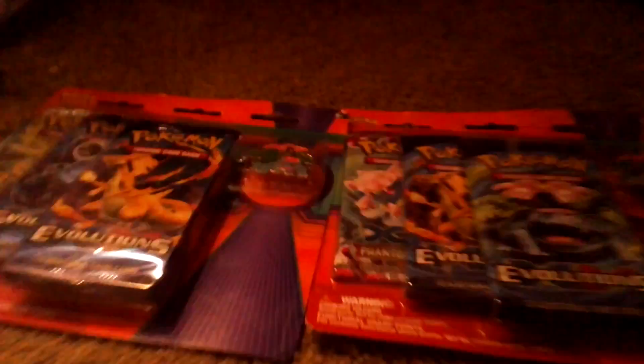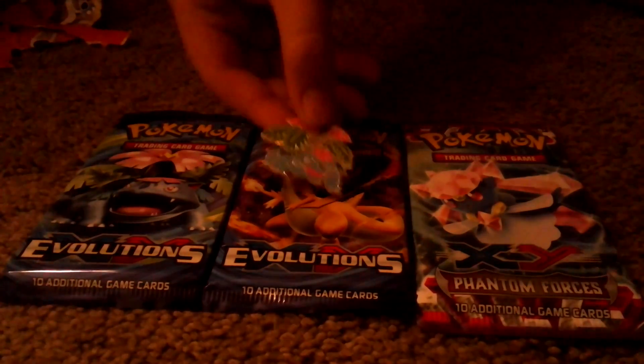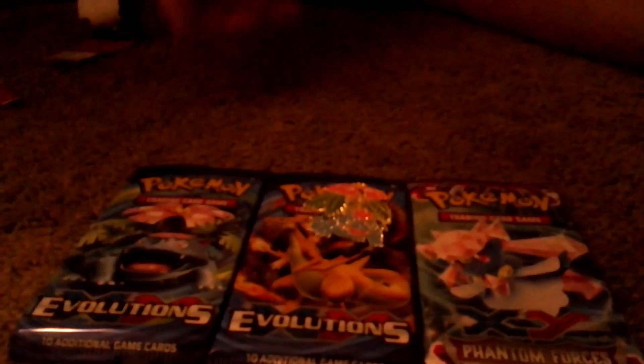We're with a friend. Alright, so first we're going to do this packet and then this one. We're opening the box. It's quite hard to open. Three booster packs right there. We have an X and Y Phantom Forces, a Charizard Art Evolutions, and a Venusaur Evolutions, and then we have this awesome Venusaur pin that comes with it. It is very cool. It could have been a Mega Blastoise or a Mega Venusaur — we ended up getting the Mega Venusaur.